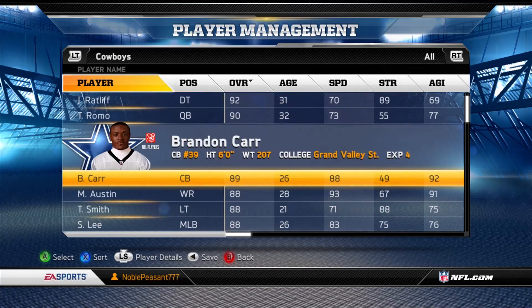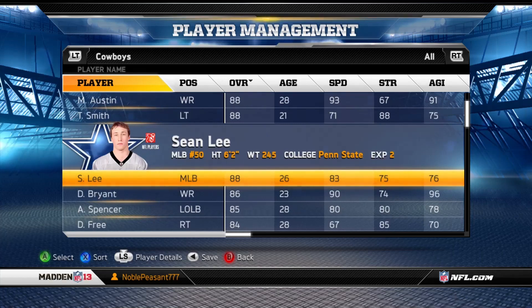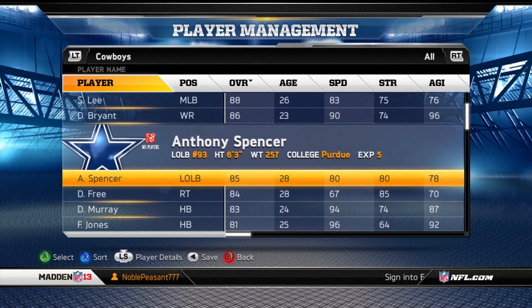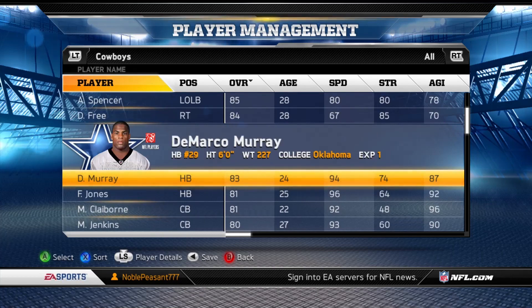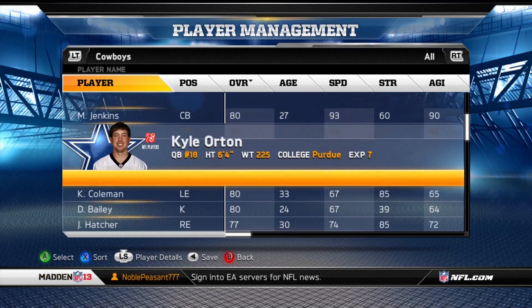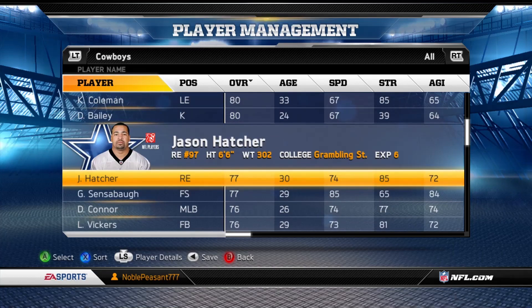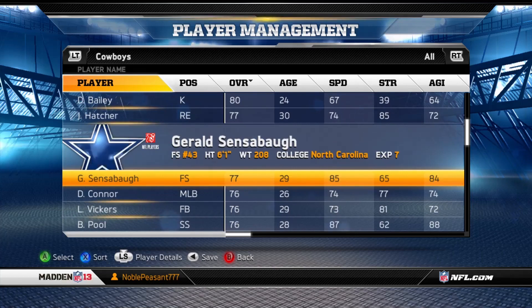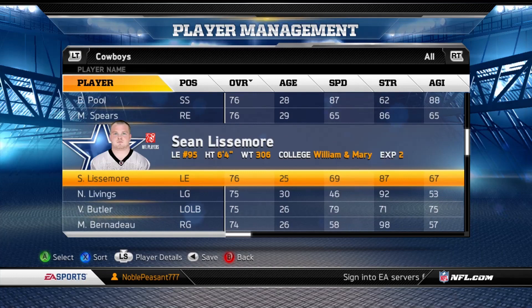We've got Jay Ratliff still on there, Tony Romo, Brandon Carr, Miles Austin, Tyron Smith, Sean Lee at middle linebacker, Dez Bryant, Anthony Spencer, Doug Free, DeMarco Murray, Felix Jones, Morris Claiborne, Mike Jenkins, Dan Bailey who should be the kicker or punter. Jason Hatcher as well — you got all these players.